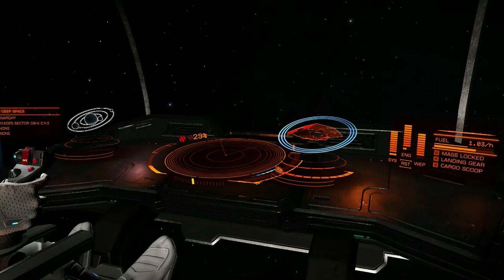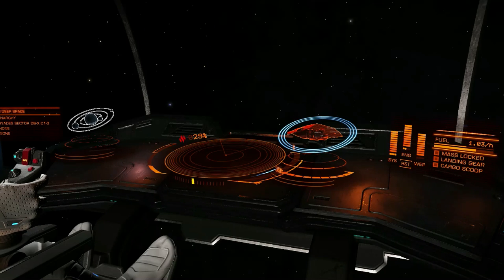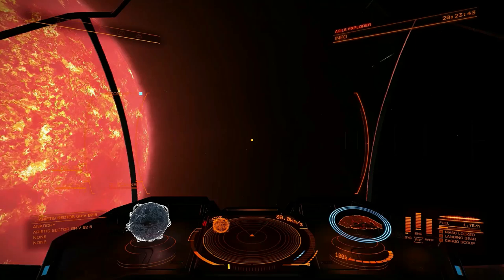If the main tank is only a certain number of multiples — say eight or ten times as big as the reservoir — then you'll see the main fuel gauge broken up into sections. Each of those dividers represents the size of one reservoir. Whenever the reservoir drains empty it refills from the main tank. Your power plant is fed from the reservoir, with the exception of hyperspace jumps, which drain directly from the main tank. If you have another solar system selected, part of the gauge will turn blue, indicating how much fuel will be consumed for that hyperspace jump.